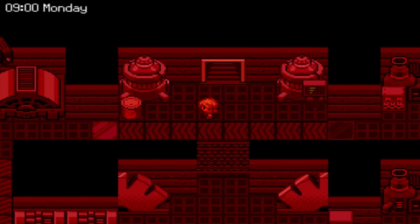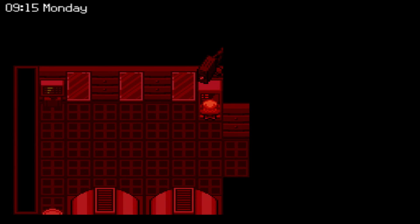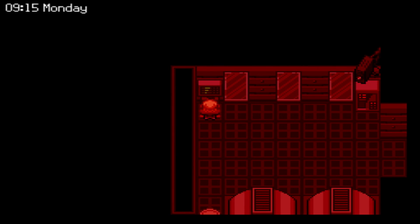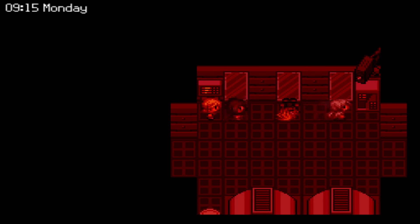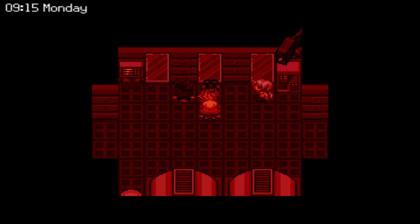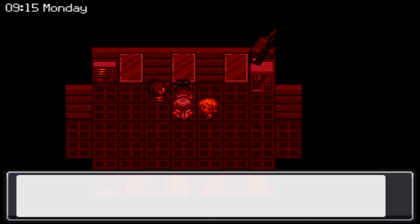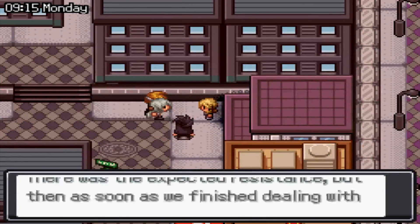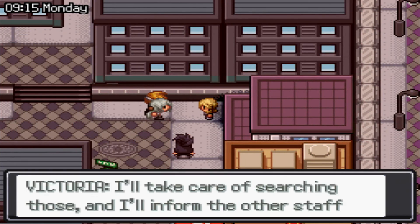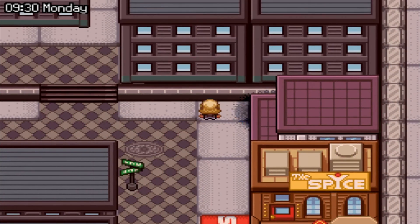We can change the direction of this panel - we don't have to worry about changing tiles anymore because there's no more power. We come over here, activate this, and find our comrades who are all in pretty bad shape. And we have finally, finally made it out of that dungeon. That was a bit gruesome.